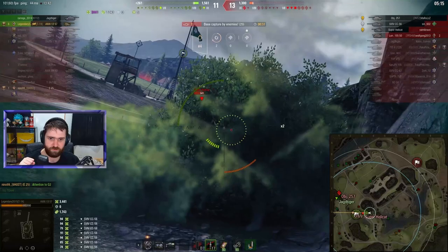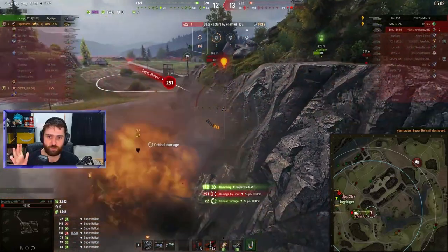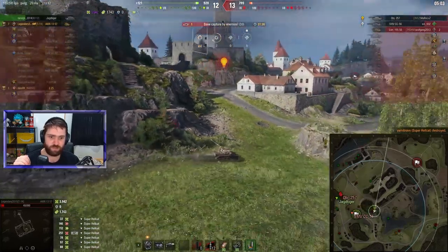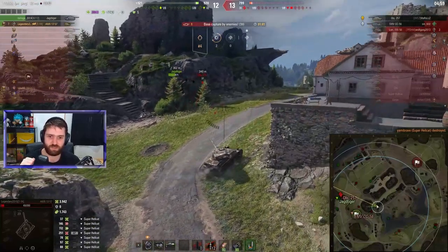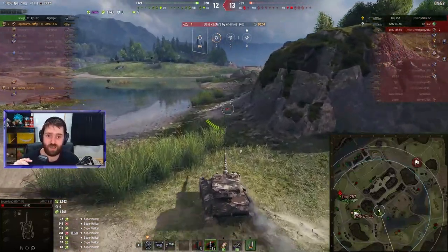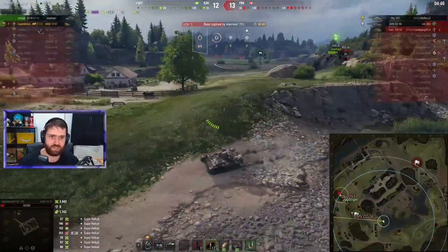Where is that SMV? It's actually the Super Hellcat pushing forwards. I don't want to get rammed by the Super Hellcat. They actually didn't get rammed — luckily the Super Hellcat did not fire HE. That was so close, leaving Legendary on only 49 hit points. Now need to avoid the artillery, need to avoid everything — even a sneeze from the artillery and Legendary's vehicle is going to be in danger.